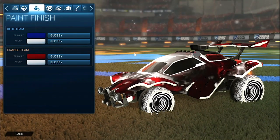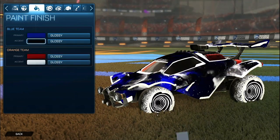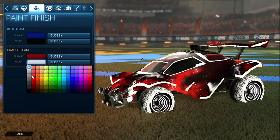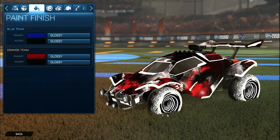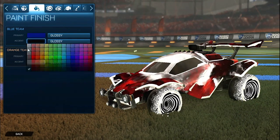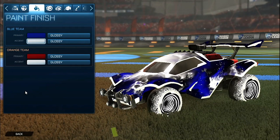Something to note with the colors for both sides — you can actually change the accent to black to make the car a little bit darker, with the TW Interstellar flowing throughout the whole car. So on the blue side you'd have the dark blue and the black, and on the orange side you'd have the red and then the black with the TW Interstellar flowing throughout. But personally I like the accent as white for both sides, because it makes the car a little bit brighter and nicer in my opinion. Like I said though, you can choose either black or white as the accent for both sides.